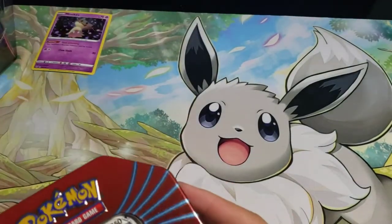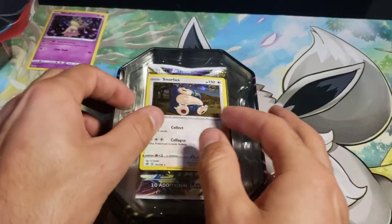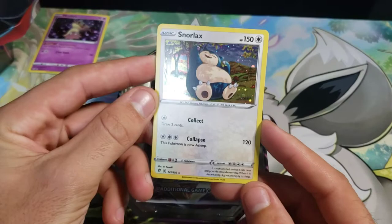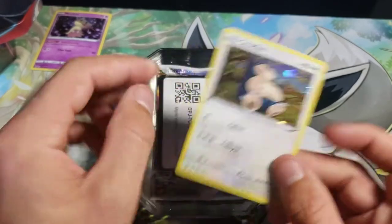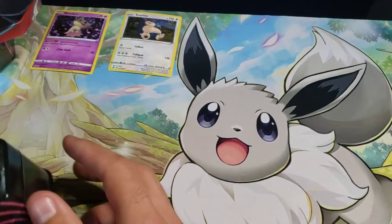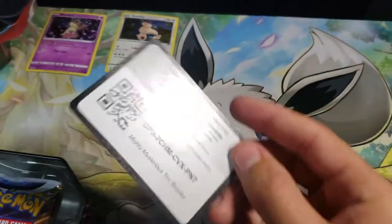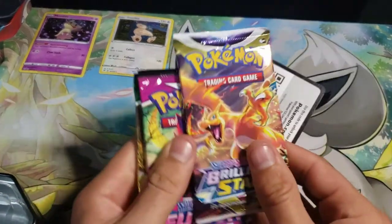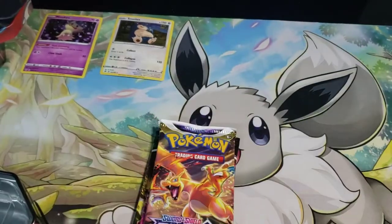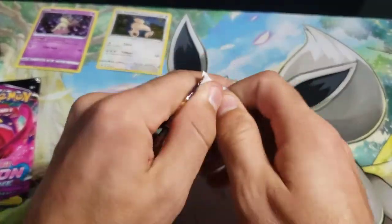We'll do Snorlax next. We got the Snorlax promo, or alternate pattern card — very nice. Code card for the Snorlax, and then it looks like the same three packs: Brilliant Stars, Fusion Strike, and Evolving Skies. So that should be good — these are in the same order, we'll do Brilliant Stars first.